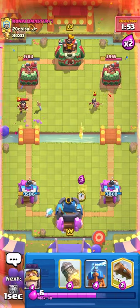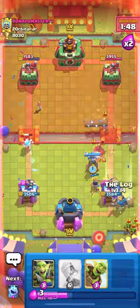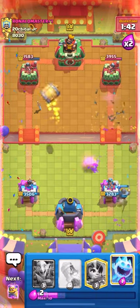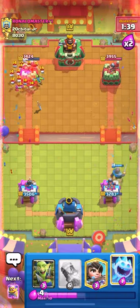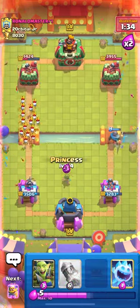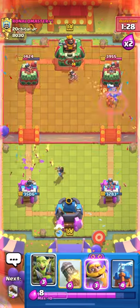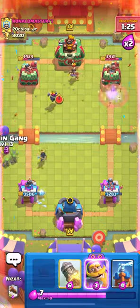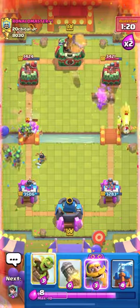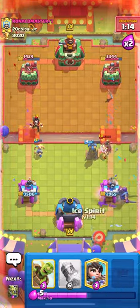He didn't have log in cycle so that was just going to die — really bad play by him. I can cycle another rocket if I want but I'll barrel right now and ice spirit in the middle, plus princess for his skarmy. He probably princesses the middle — actually he just wastes his log. I play knight, goblin gang, and barrel — he's going to e-wiz my barrel but it still gets decent damage. He defended pretty well there. I'll princess down low and tesla up high, then log the front to get that princess off the field.